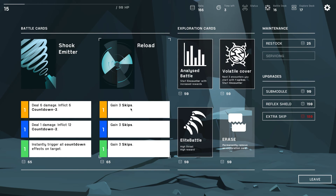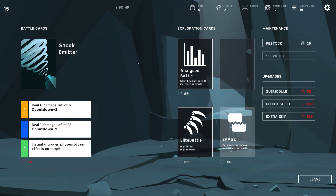Reload: gain 3 skips — holy burst. There's the shock emitter thing again. Restock. Submodule — we don't have the heal thing here. Volatile cover: attacking enemies will suffer damage. Elite battle, analyze battle — there's no heal here, is there? Every card granting shield will grant 1 more. No heal — what do we do? Volatile cover: next 3 encounters you start with 4 spikes. Gain 3 skips — and that's pretty much all we can do.